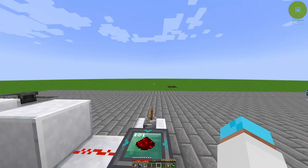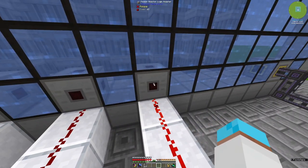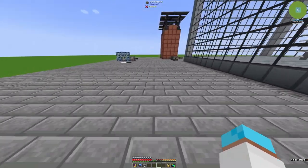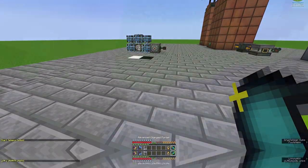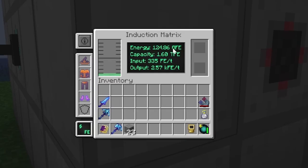You can see the reactor has turned itself off because of insufficient fuel. This is our insufficient fuel and it turned itself off. How much energy did we manage to store up? 124 gajillion FE and it's only just the first line.